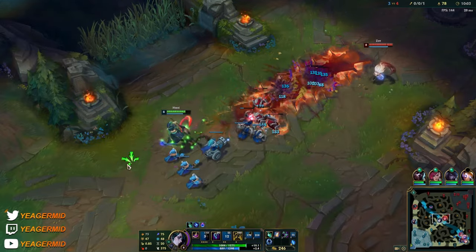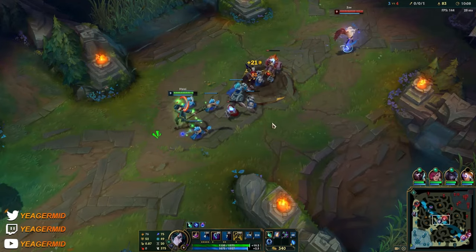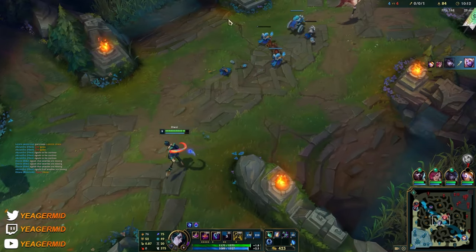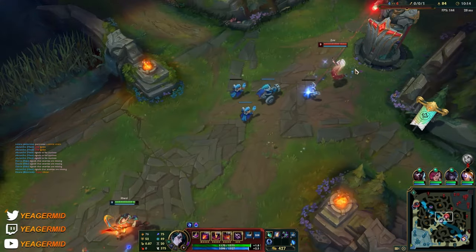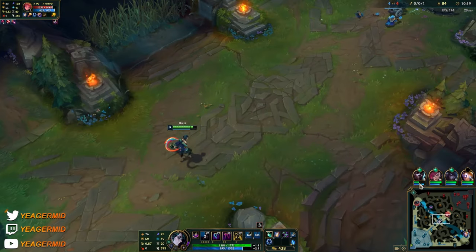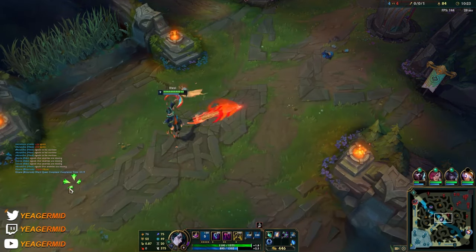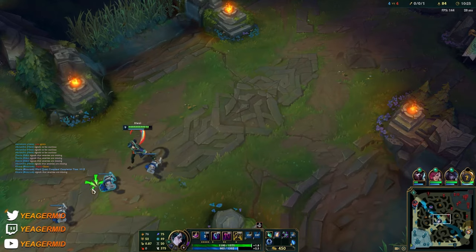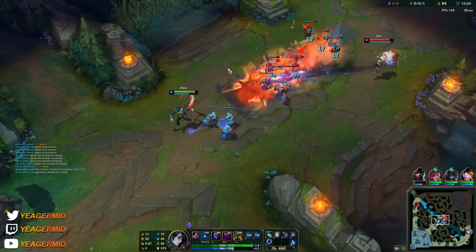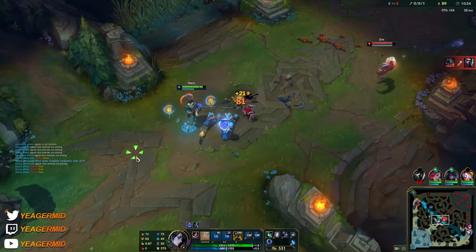When you want to wave clear, these two abilities right here can help you do that pretty fast — plus both of them are AOE. It's an easy way to poke. I like to use this a lot to snipe people when they're recalling — to cancel the recall or even get a kill. I'm going to focus on wave clearing because this is the advantage we have over Zoe: our wave clear is way better.